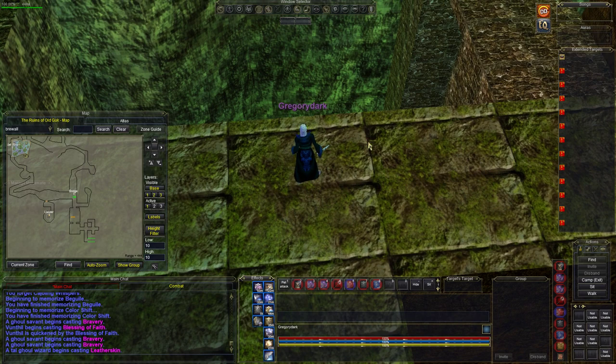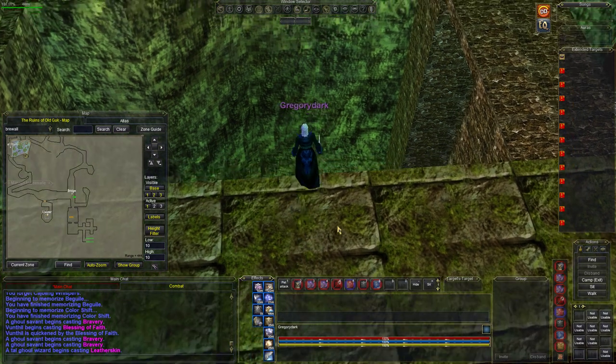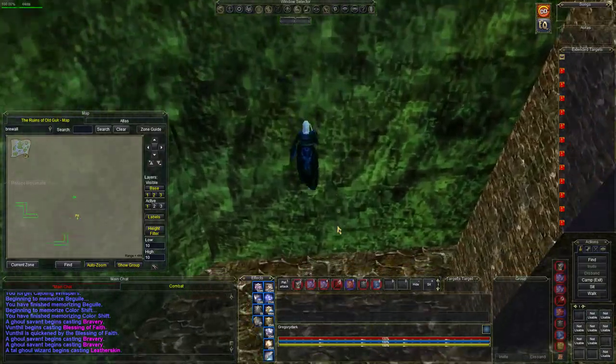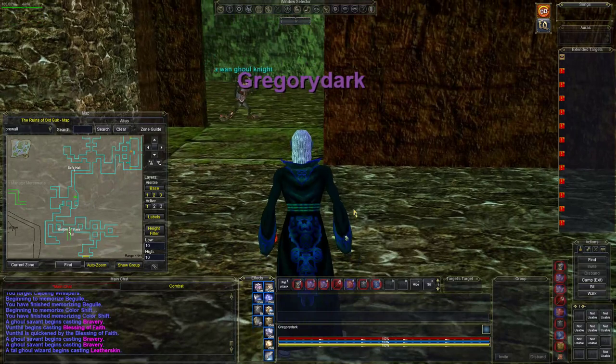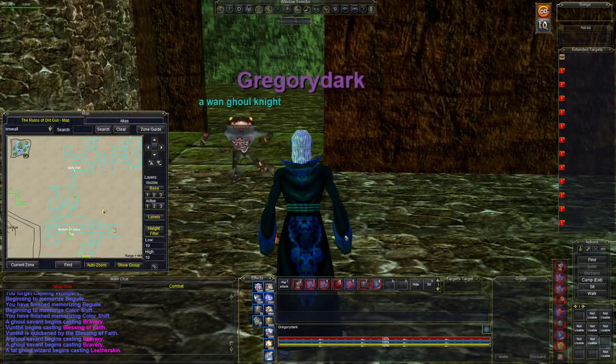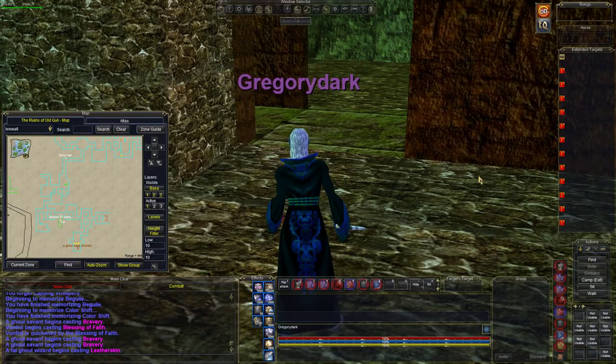All right, everybody, here we go. Keep up levitate — you want to have levitate on and invisibility undead. Also keep in mind the sage does see inviso. So the first way we're going to go is right down here. This is the easiest way. Now you can see with height filter on the whole bottom is lit up right down here — we're going to go all the way to the sage right there.